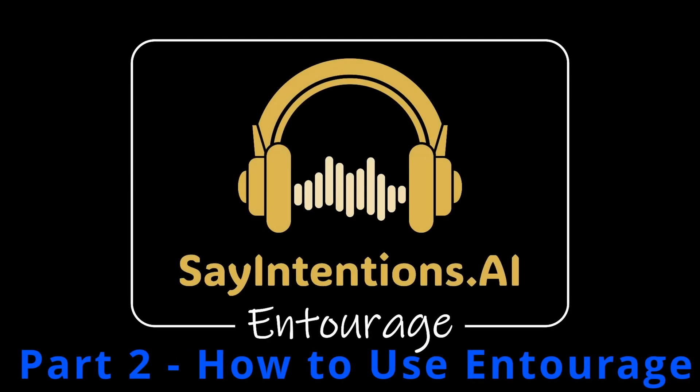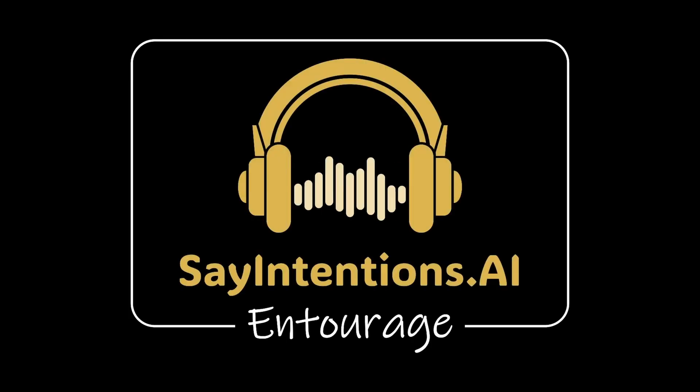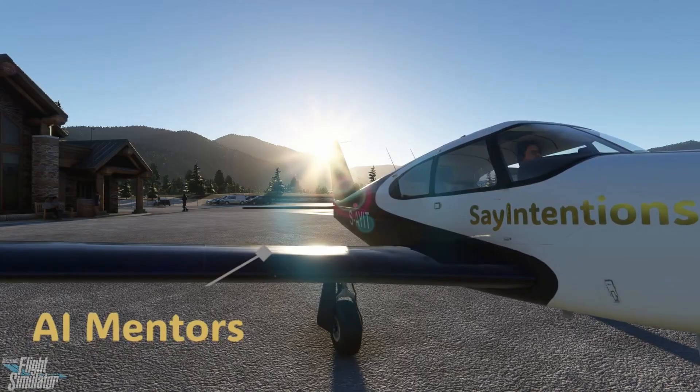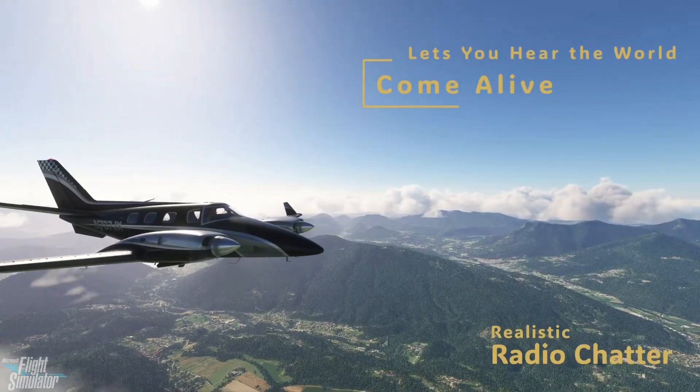Now you've successfully set up Entourage, it's time to explore how to use its powerful features to make your flight simulation feel more alive than ever. Entourage is packed with a suite of AI-driven assistants designed to enhance every aspect of your virtual flights, creating a dynamic, immersive experience that mirrors real-world aviation. Whether you're engaging with cabin crews, getting expert advice from a mentor, or following guided taxi paths, Entourage makes sure you're never flying alone.